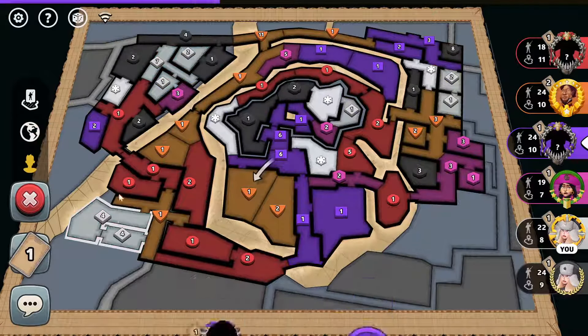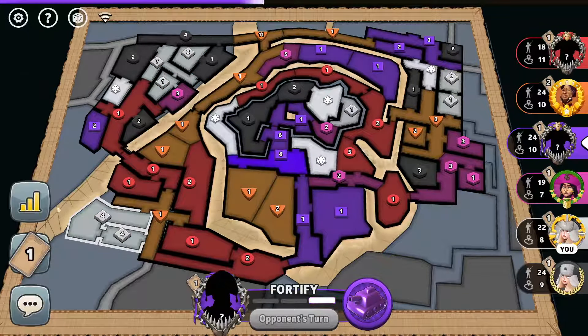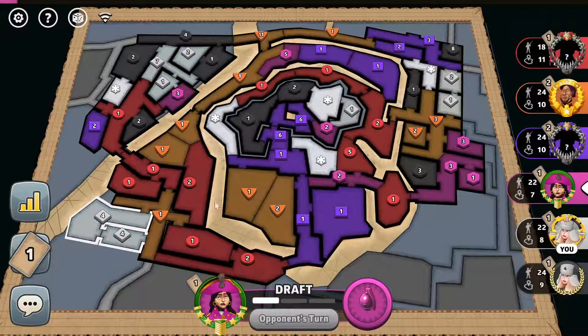Purple goes — are they just going to give me this portion of the map? I could hold here. This is a two-guard for plus five. That is filthy. And that's no blizzard — that's a natural. It's not quite a two-guard because red's here, so it's not quite a two-guard.